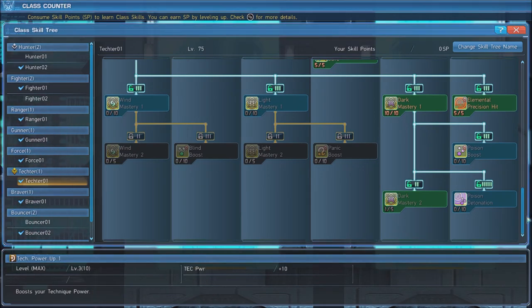Though Tector can master three different elements, we want just one. Max out Dark Mastery 1 and 2. Lastly, max out Element Precision Hit, which will allow you to deal more damage to an enemy when you exploit their elemental weakness.